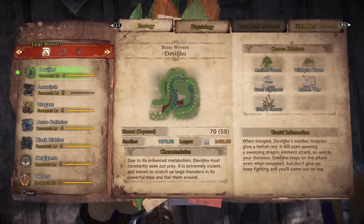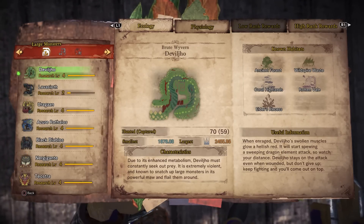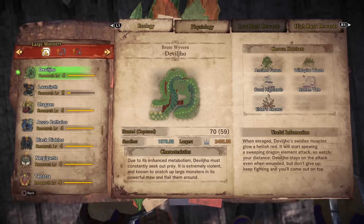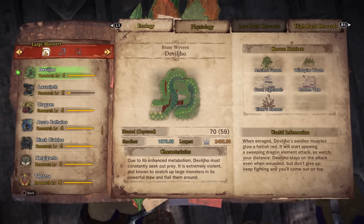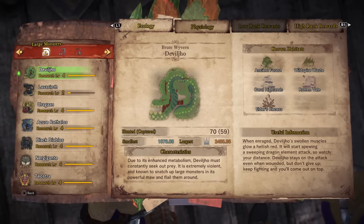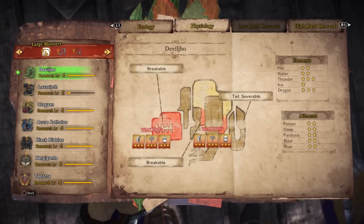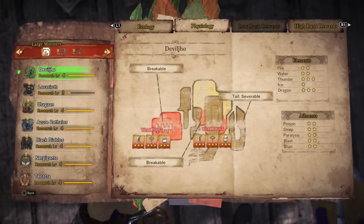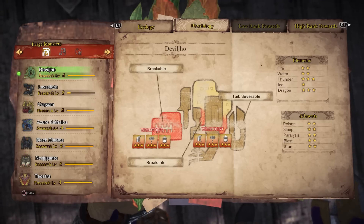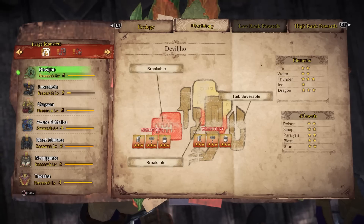There are some things to note about Devil Joe. He will invade 6 and 7 star quests as well as investigations, much like Basil Geese. And they can actually encounter a turf war between the two of them, which is particularly fun to watch. So keep an eye out for that. He can appear in any habitat. He's also very weak to dragon and thunder, less so to ice, water, and fire. And is equally vulnerable to all ailments. His tail is severable and his chest and head are both breakable.